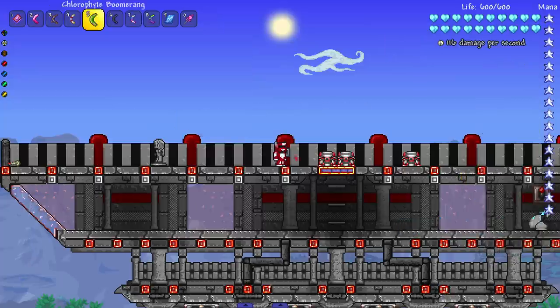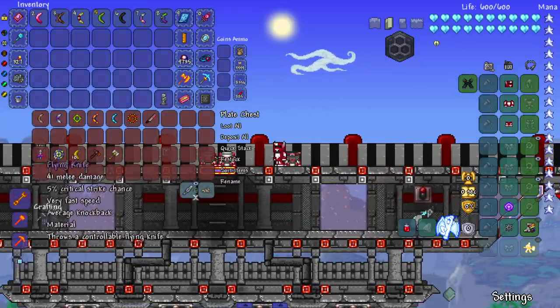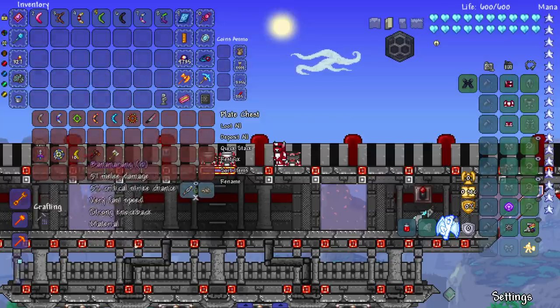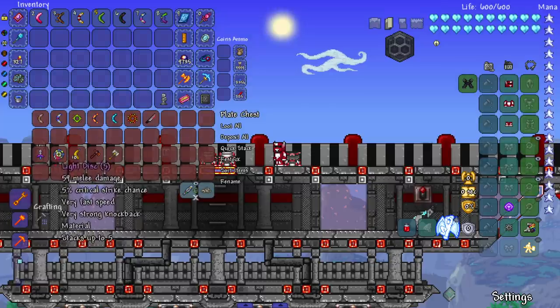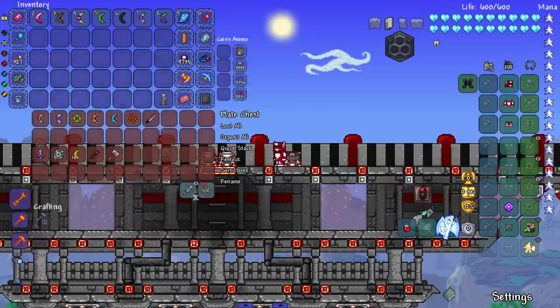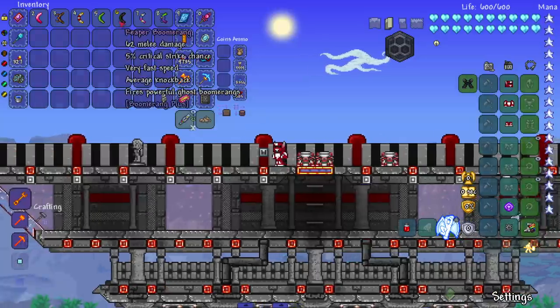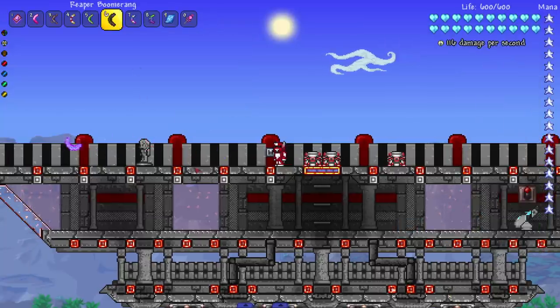You can get the Chlorophyte Boomerang pretty much right when you enter hardmode. The Banana Ring you can get early with lucky spawns, the Light Disc requires fighting mechs, and then you need Golem and hope the Paladin drops the Hammer. So the vanilla selection does get slim in spots, which is where this mod fills in nicely.